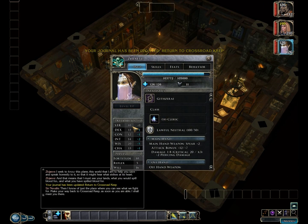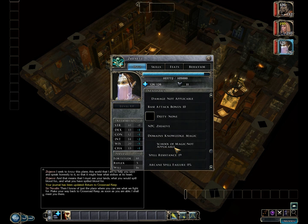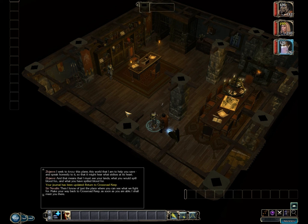Here's our new party member — Ziggy, as I call her. She's a cleric. She's not a particularly good cleric, but she's a cleric, and that means a lot of spell scribing in the near future. At any rate, we're out of time for this episode, so next time: playing around with Ziggy for great justice.